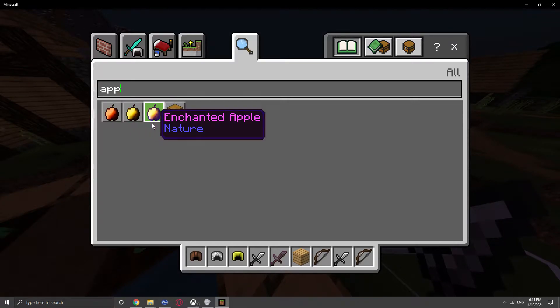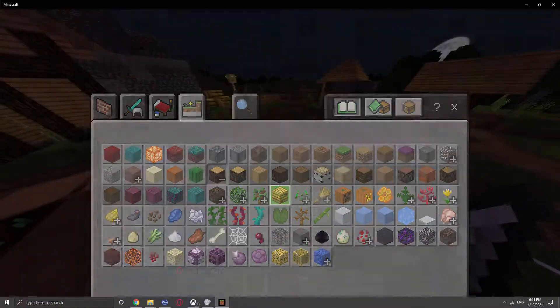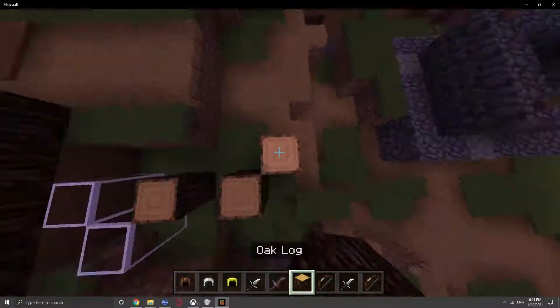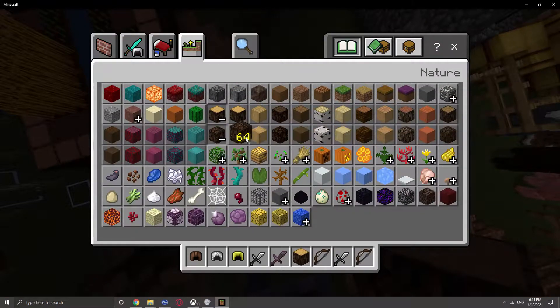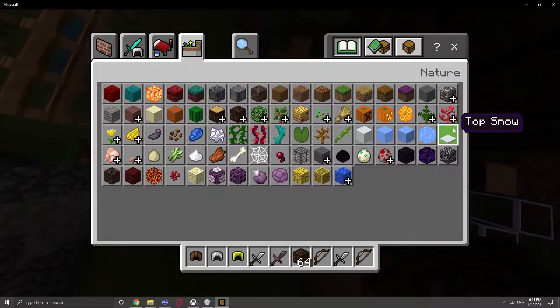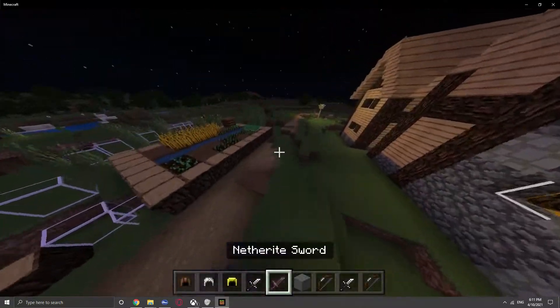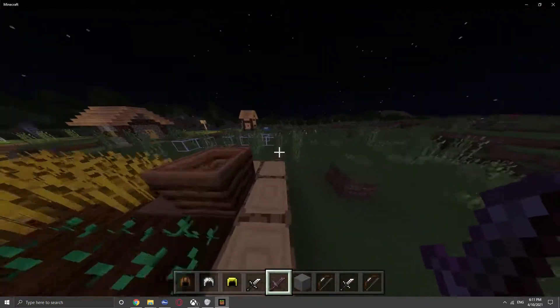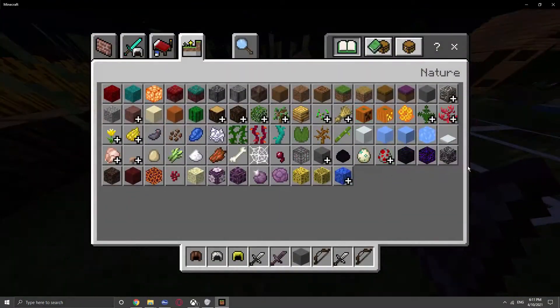The apples are changed too — they just look a little bit different, which I think is pretty nice. Some of the blocks are just darker, which gives it more of a medieval feel. Like stone — it's semi-darker but changed. There's just a bunch of blocks that were changed, including wool.